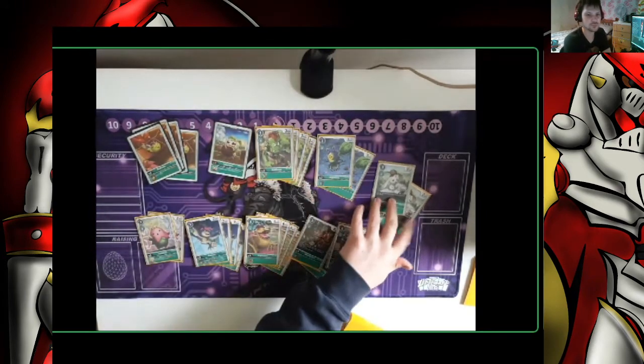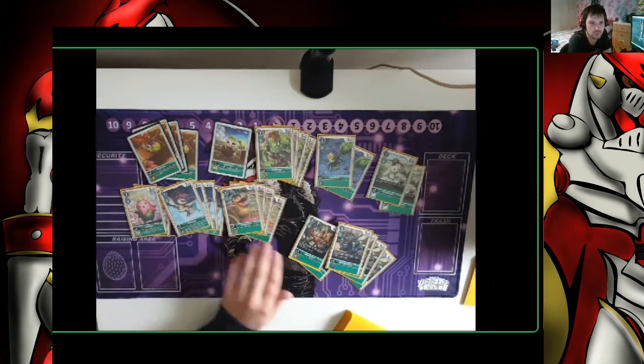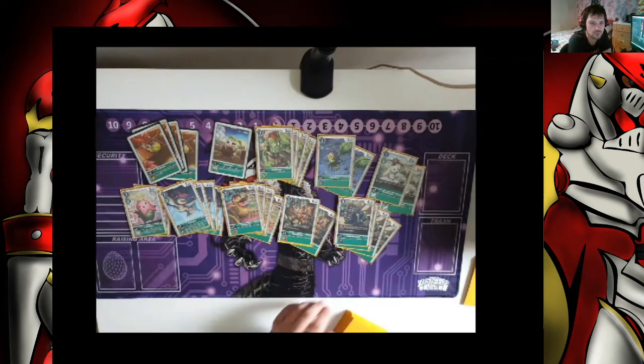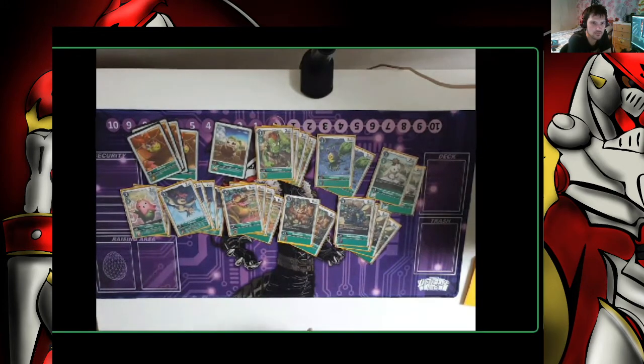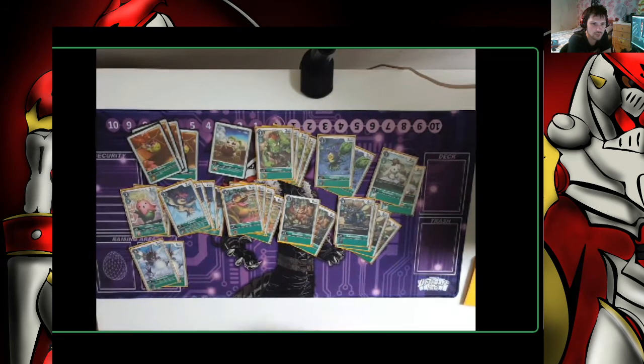The starter deck Kabuterimon is a standard 1 cost blocker at 5k, so it can unfortunately get hit by Kneedhog. But it allows you to turbo. Then we've got 2 Kabuterimon from BT1, which is the DP booster — if you're not in a position to Digiburst with Grand Kawagamon but you've managed to get that under it, for every suspended opponent's Digimon it gives you an extra 1,000.